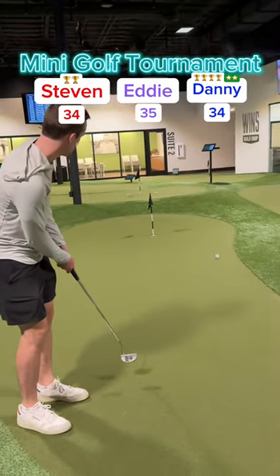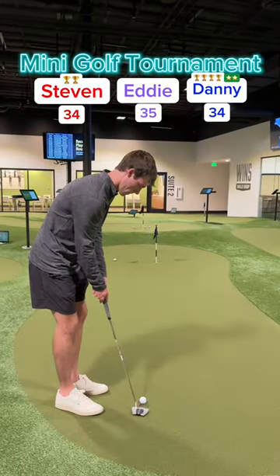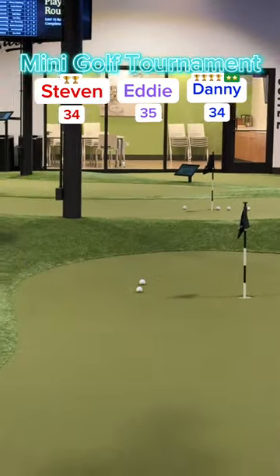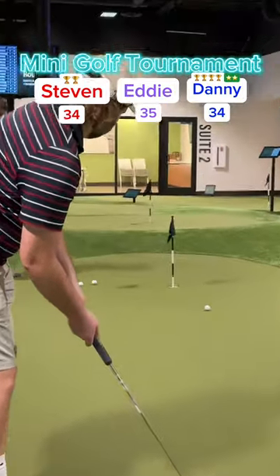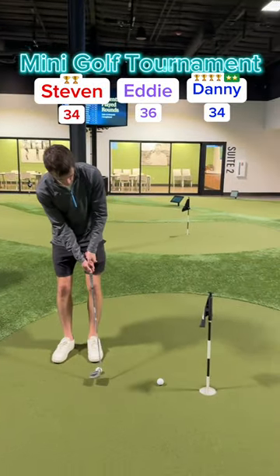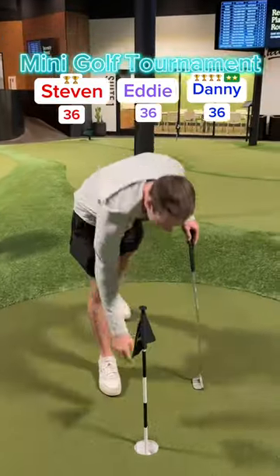On to hole 17. Stephen's putt — too much speed, needs to take the slope off the back, not going to find it. My putt — hole in one to take the lead, too much speed as well, falls off to the left. Eddie — almost a must-make hole in one, tracking — and he got it! A huge hole in one from Eddie! Wow, what a putt. My putt — rolled it in for two. And Stephen to create a three-way tie for first — got it. All comes down to hole 18 — or will we see a playoff?